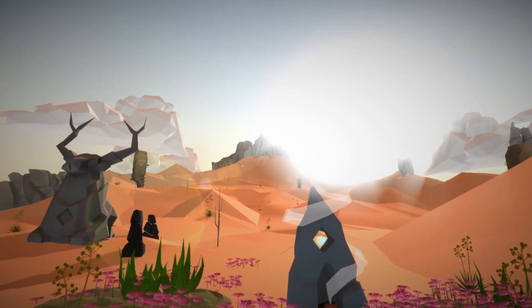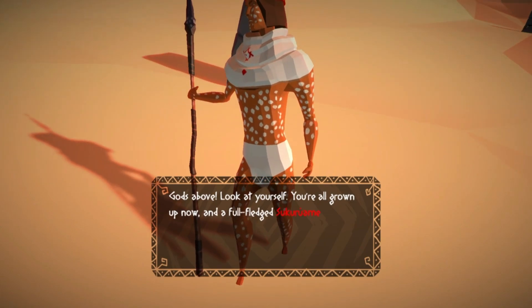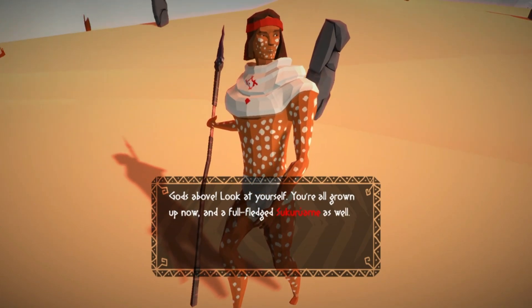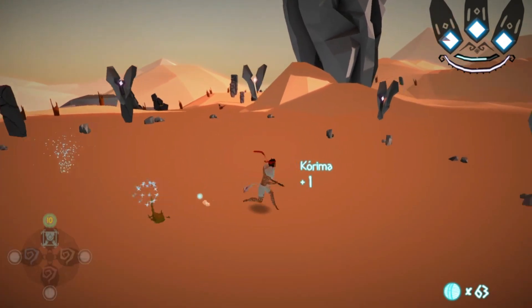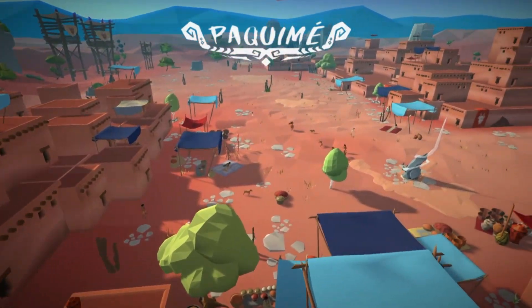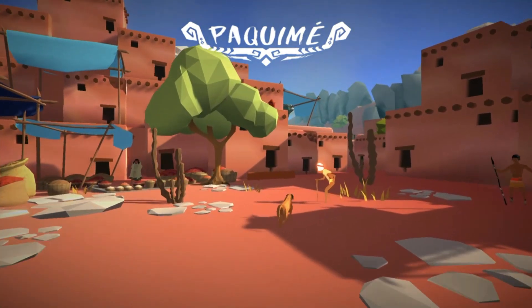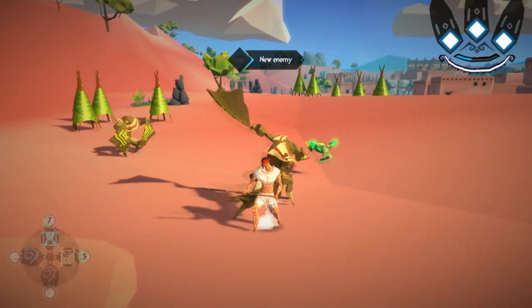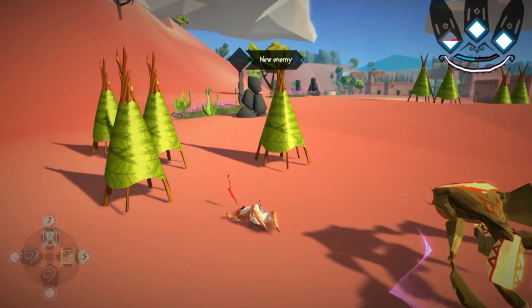Let's take a look at Traveling the Land with the Child of the Stars. Mulaka is an absolutely beautiful game. Everything is inspired by the Indian tribe in northern Mexico called the Tarahumara. Down to the graphics, the lore, the story — it's all built into the culture of this tribe, and it transitions into a game beautifully. The colors are bright and vibrant, and the geometric patterns even mimic their artwork.